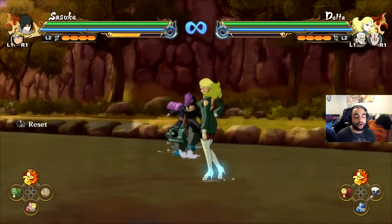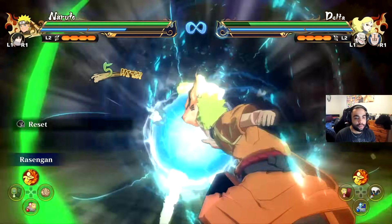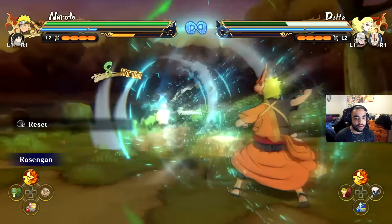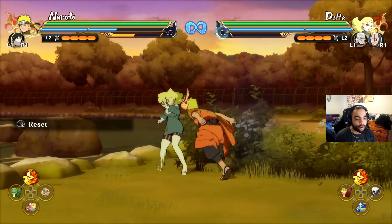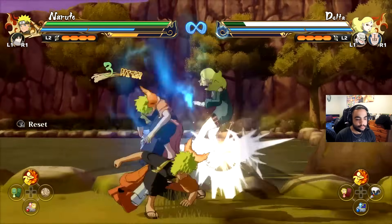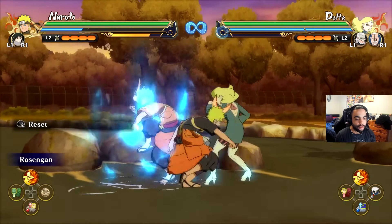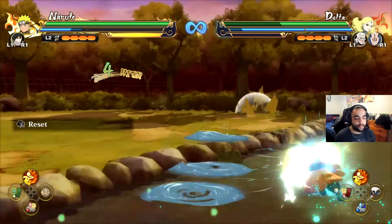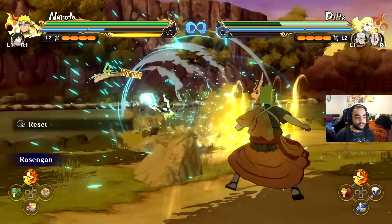This game is very jutsu heavy, so you want to figure out how to implement jutsus into your combos. You can cancel your combos anywhere — just land a combo and cancel. Naruto is actually pretty forgiving in terms of where he can land his Rasengan. You can do it pretty much anywhere because you can cancel into jutsu instantly now. You can do it on the second hit, as long as you're fast enough and doing it at the end of a hit animation.